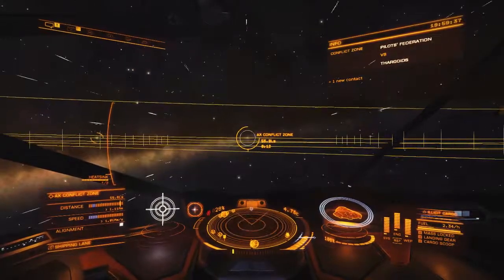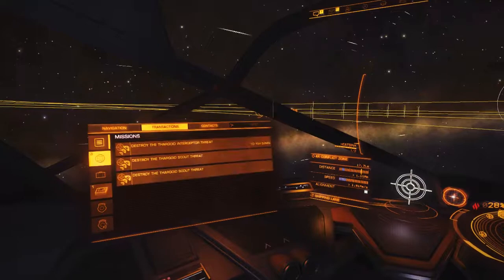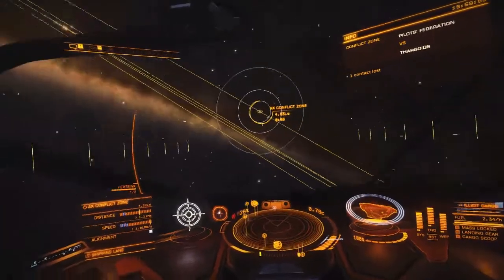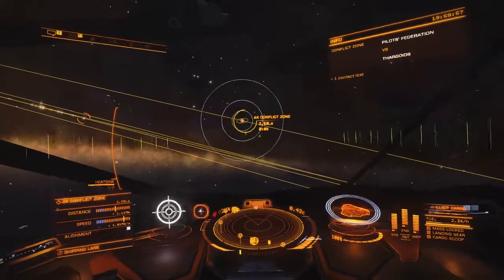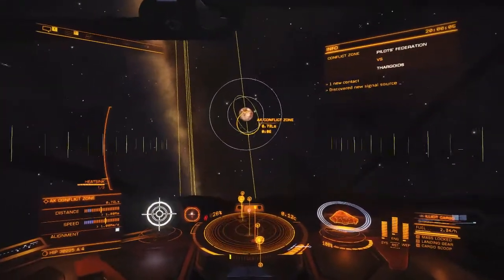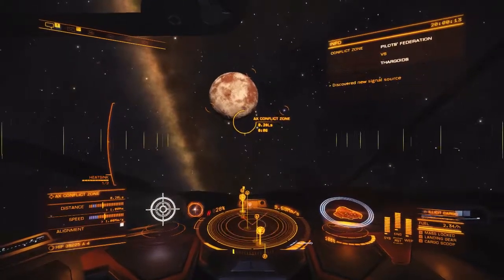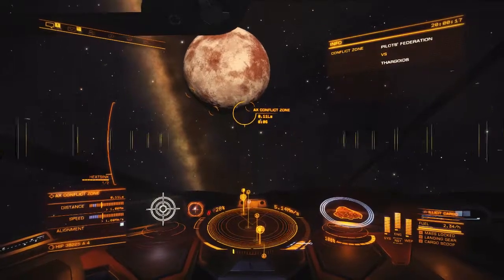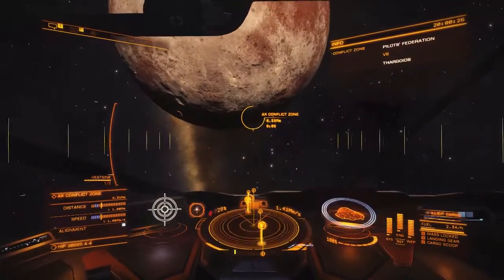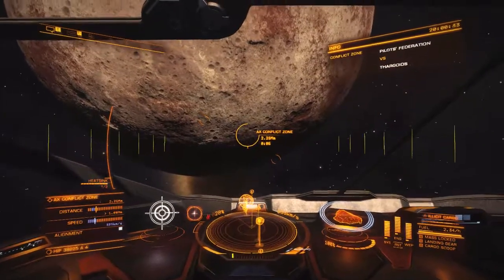Not only are you getting the bounty points, you're also clearing Thargoid missions - that was 508,000 and 530,000 just for killing however many Thargoids they wanted. This gives you big influence and rep inside each one of those systems. It's usually one or two of the small to medium-sized ports that have Thargoid killing missions. Probably close to two or three million from emptying my guns in conflict zones, then another two or three million in mission credits.